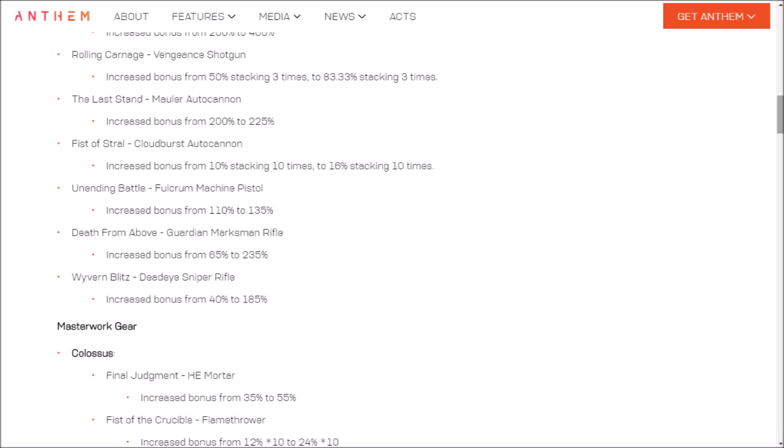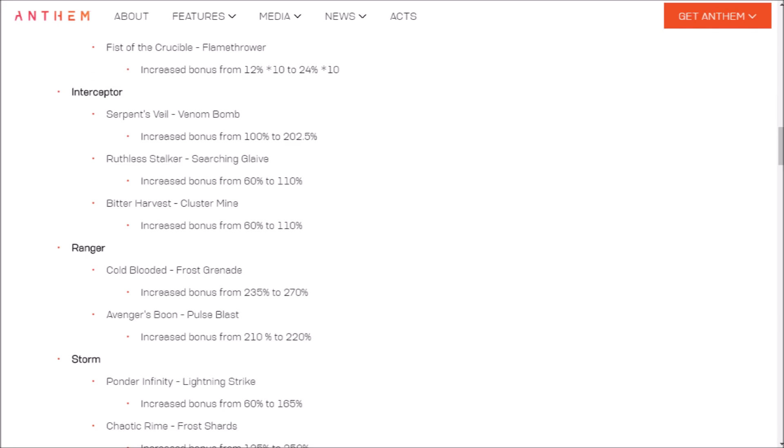Masterwork Gear — Colossus: Final Judgment Heiichi Mortar increased bonus from 35% to 55%. Fist of Crucible Flamethrower increased bonus from 12% stacking up to 10 times to 24% stacking up to 10 times — a 100% increase. Interceptor: Serpent's Veil Venom Bomb increased bonus from 100% to 202.5%. Ruthless Stalker Searching Glaive increased bonus from 60% to 110%. Bitter Harvest Cluster Mine increased bonus from 60% to 110%. It's the season of buffs.